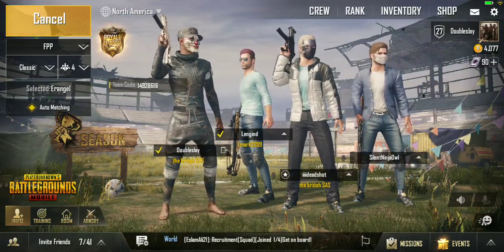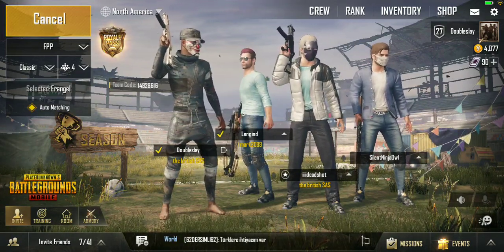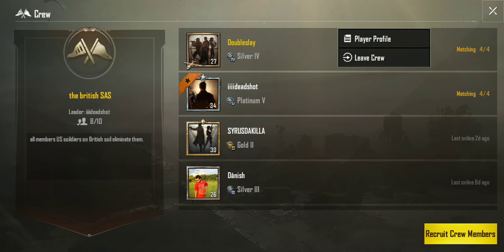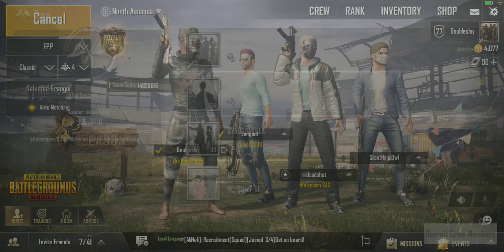Yo, what's up guys? Welcome back to Slayzilla. Just wanted to teach you guys how to go ahead and leave your crew. What you're going to want to do is click on that crew button, click your name, and go ahead and just press leave crew. I don't want to leave the crew, but if I did, I just go ahead and press that okay button, and that is going to be a super easy way to get you out of any crew.